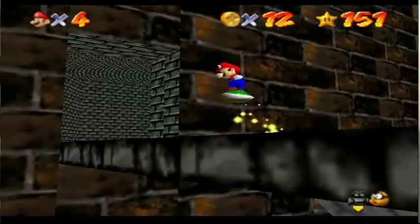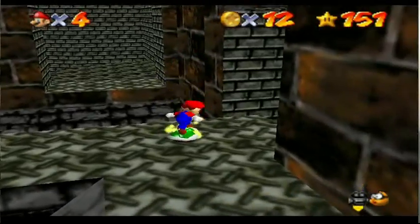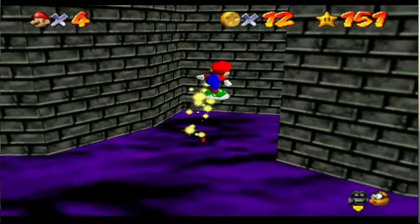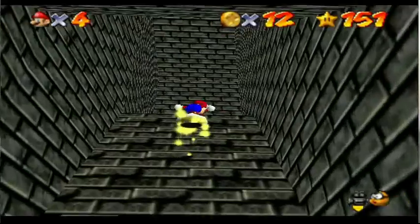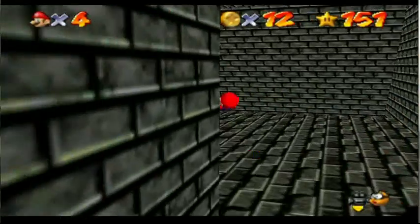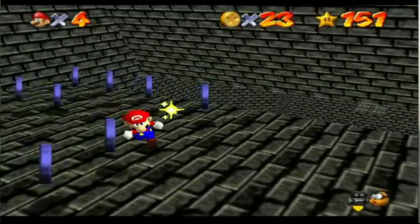I still don't know the layout of this place — is it that room over there? It is this room over here. So in here, if you come over here like this, it's actually — look — there's this little area right over here, which is pretty cool. And if you come all the way around, there is a blue coin switch, and if you hit it, it makes tons of blue coins appear.